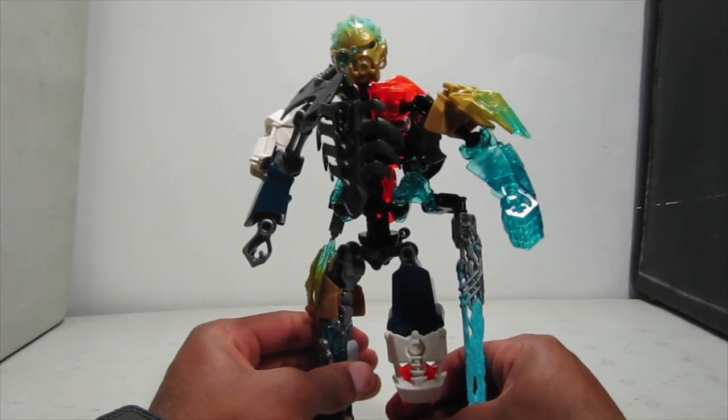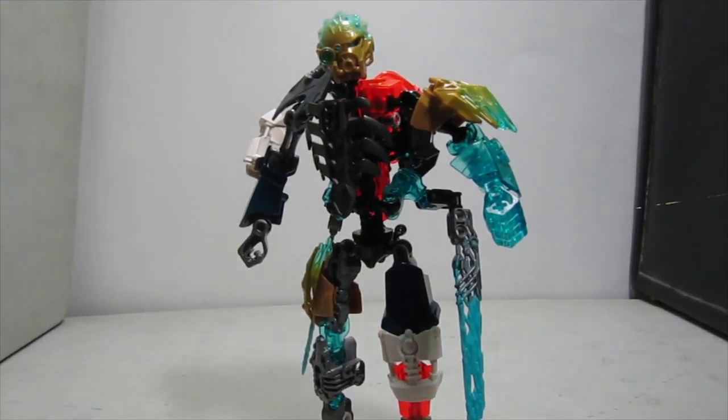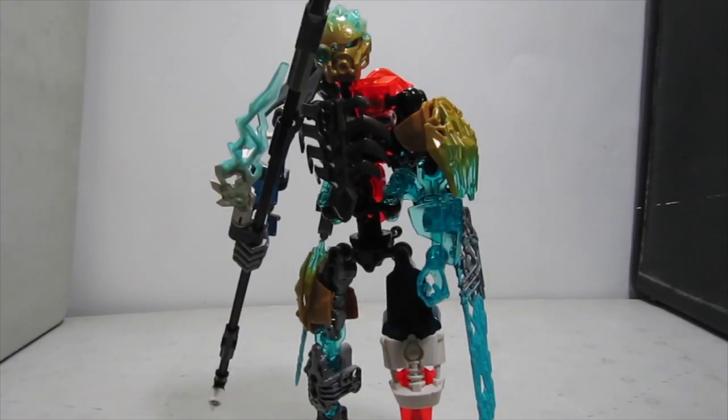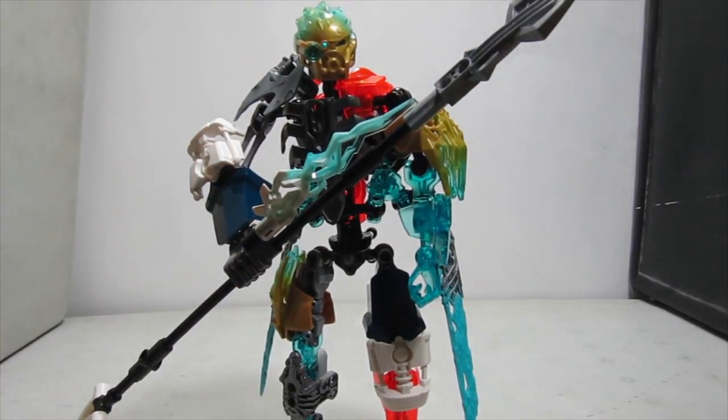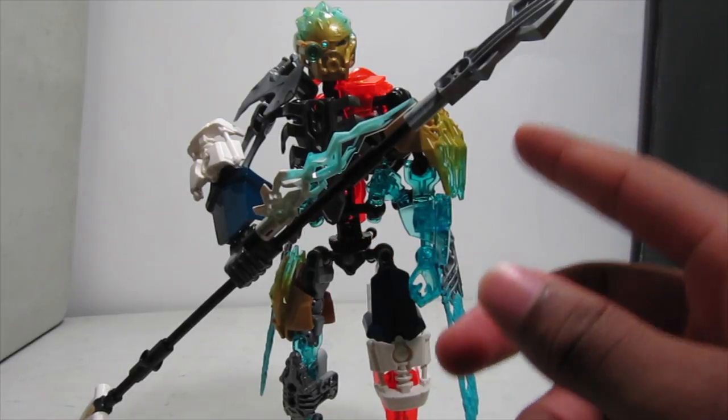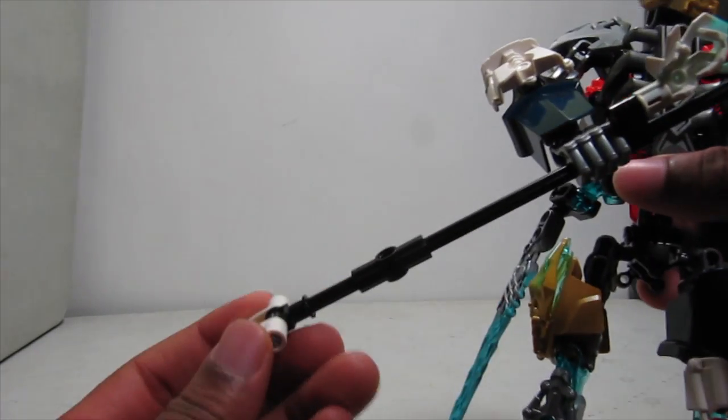It's quite an interesting build to say the least. If you don't like it then I did my job well, because he's supposed to look very unorthodox — just cobbled together, like somebody threw a bunch of stuff together half-done. That's kind of the goal. His weapon is a lengthened version of the 2015 Kopaka spear — it has the ice-element end, a Gurak staff piece, and white Burak eyes at the tip.